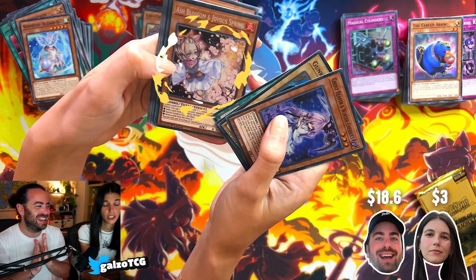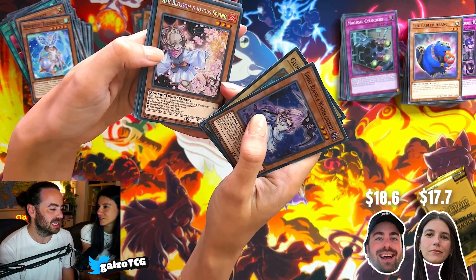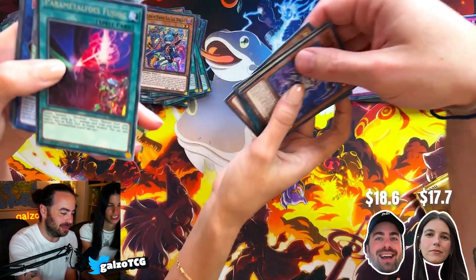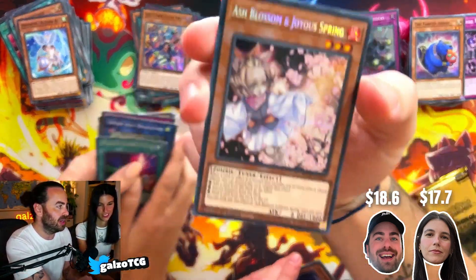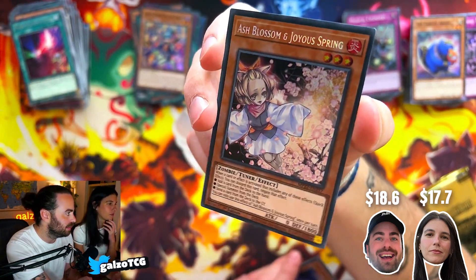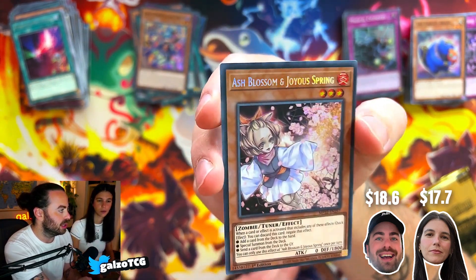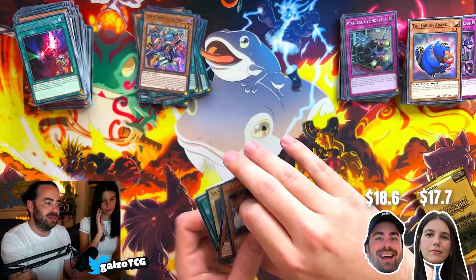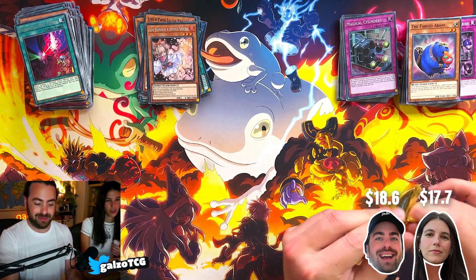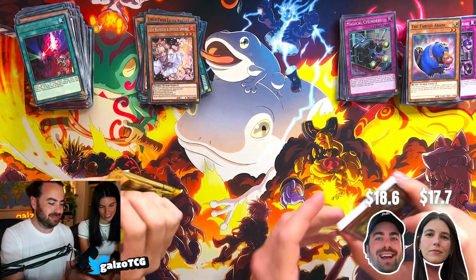And Ash Blossom! It's an expensive one but I have three of them so you can have it. Let's show everyone the beautiful Ash Blossom — and this is hopefully also a Euro print. Look at it — this card looks so good, she looks like Sakura from the card warrior thingy. I think you might be taking the top spot — it's almost 15 bucks.